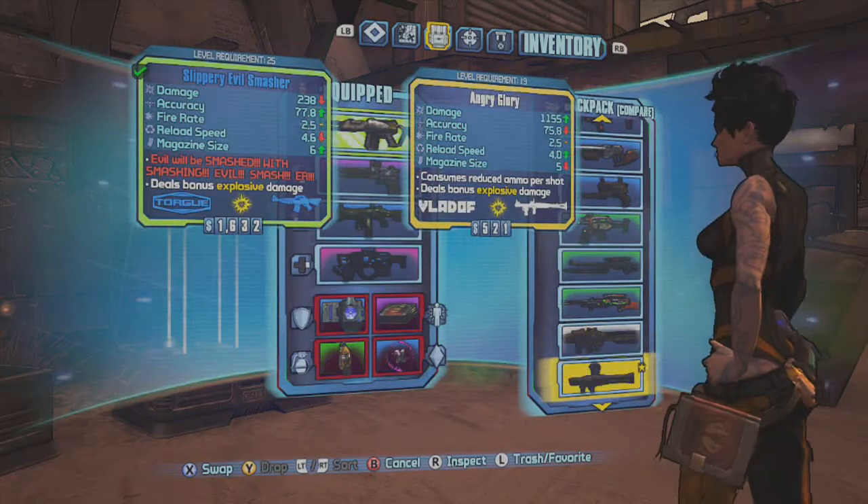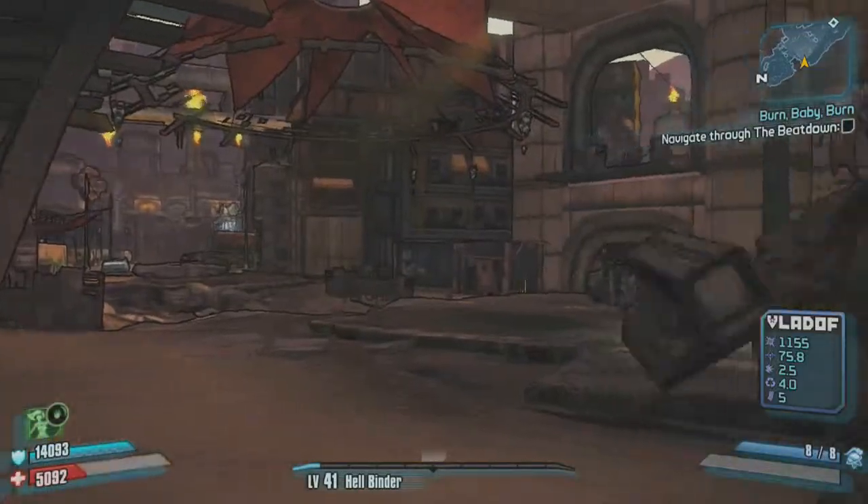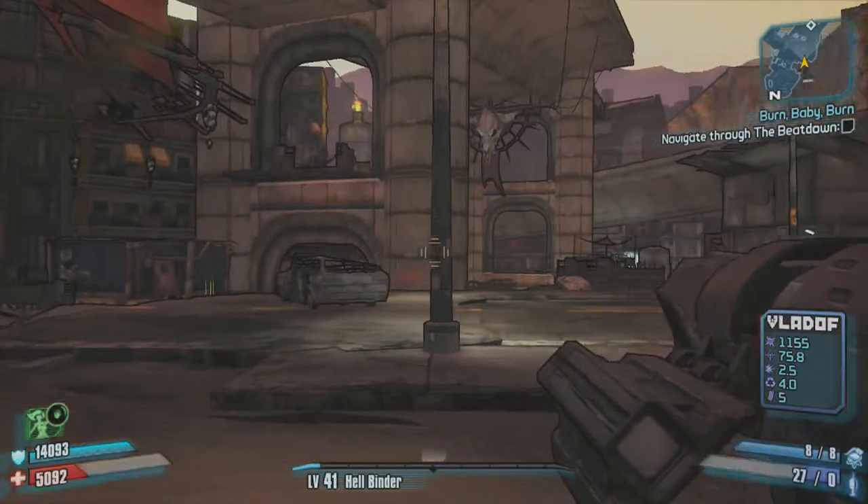Basically what you got to do here, as you can see, is find the chest that has some rockets just sitting there. Then you're going to want to equip your Vladoff rocket launcher and then empty it.